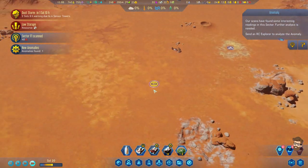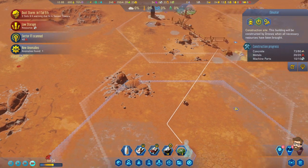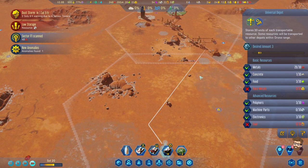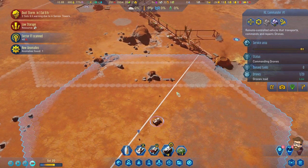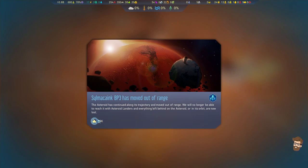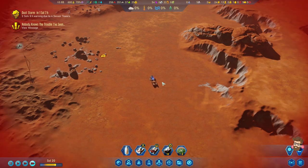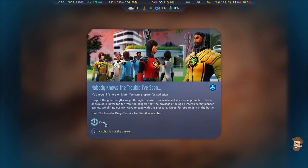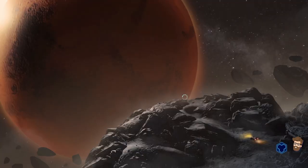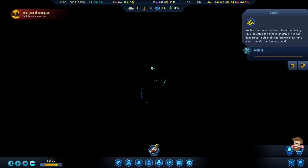We are out of machine parts - that's an issue. We need seven concrete still over here. That one I'm not super concerned about, because it's a rough life here on Mars. Underground marsquakes - we have a cave-in over here. We can actually request drones to clear the cave-in, but of course we don't have any drones down here. All we have is this little explorer dude.